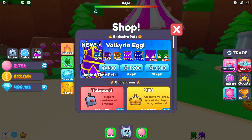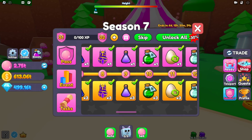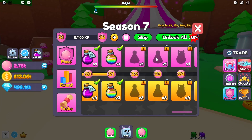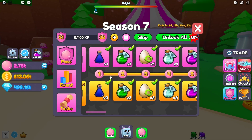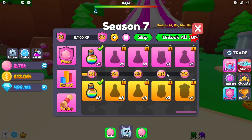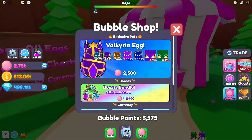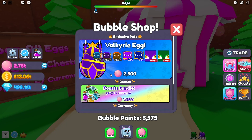You can also go to the Season Pass, which will most likely have eggs in it. If you get to level 8 you get a free egg, level 16 another free egg, and level 24 another free egg — so three free eggs from the Bubble Pass. If you have the premium pass you get three extra, so about 12 eggs every time you complete it (every 24 levels). Definitely don't spend bubble points on the Valkyrie Egg or Boost Bundle since those are very easy to get otherwise.